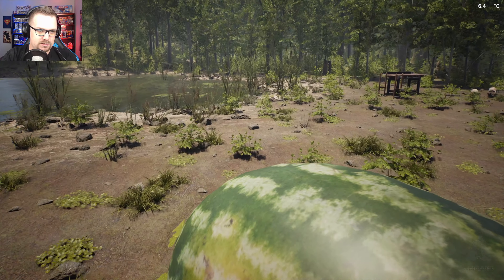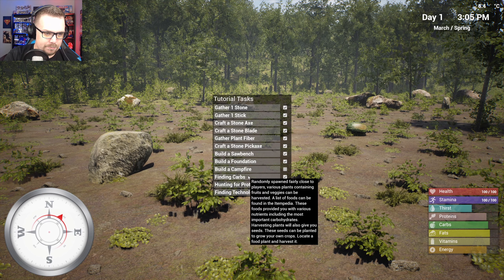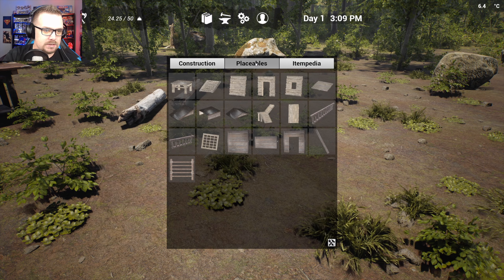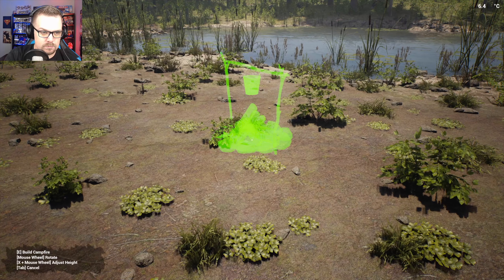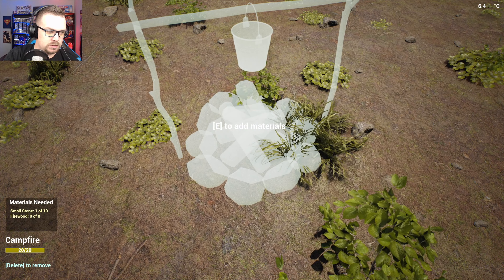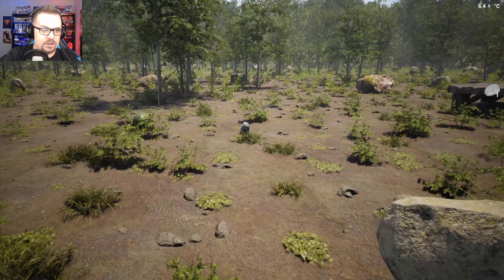I don't know what I'm supposed to do with it — harvest. That's a good idea. Oh, I forgot I'm thirsty — well, I'm not thirsty yet. Build a campfire. I wish there was like a craft button but maybe there is, maybe there's not. The campfire: ten small stones and eight firewood. I swear I had firewood — maybe it just disappeared.